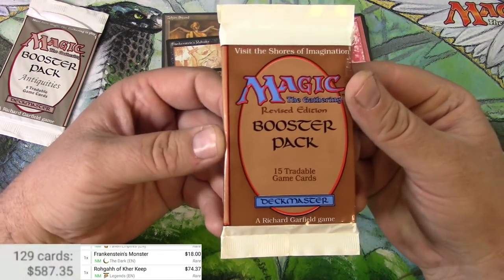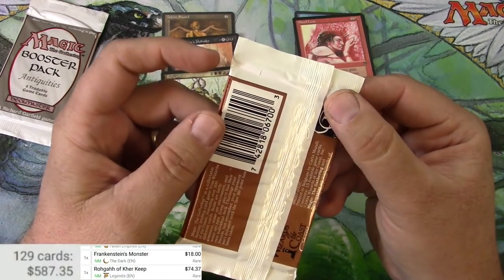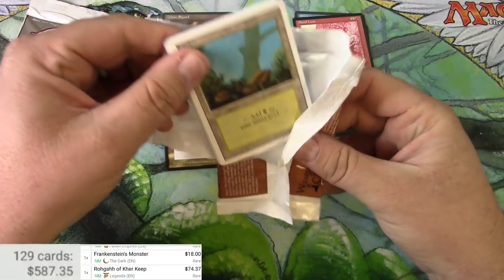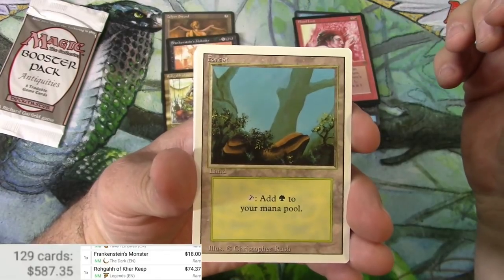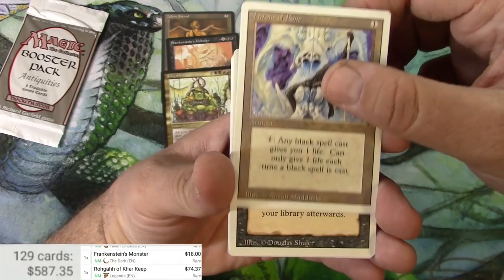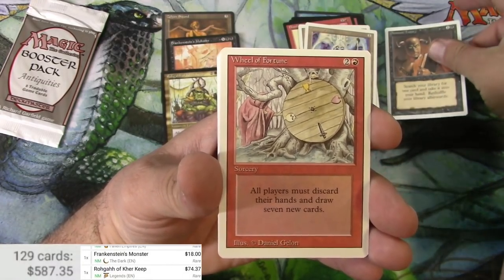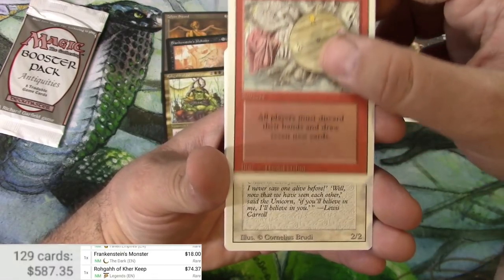Next up — another first. I don't think I've ever opened a pack of Revised. I believe I was getting into Magic shortly after this. Here we go — I'd really like to get a dual land. There's a basic land, a Forest. Throne of Bone — I think that's an uncommon. Demonic Tutor — excellent! Excellent to pull out of a pack of Revised. Oh — there's a hit: Wheel of Fortune. That is the rare.